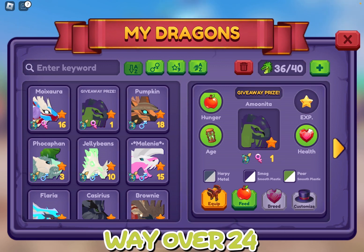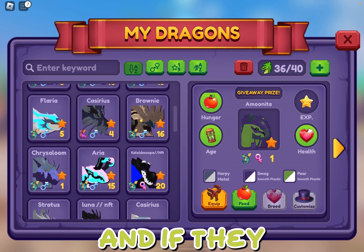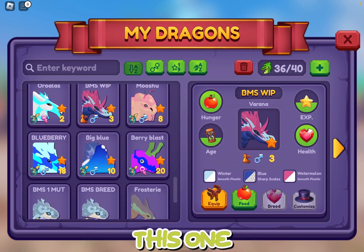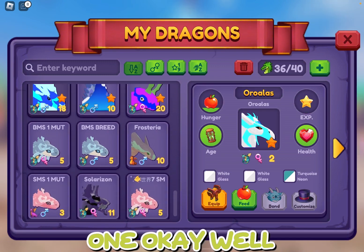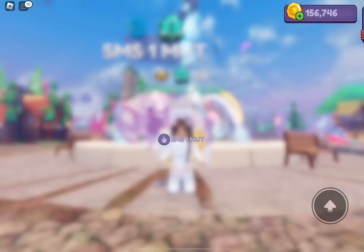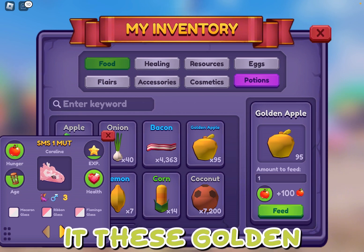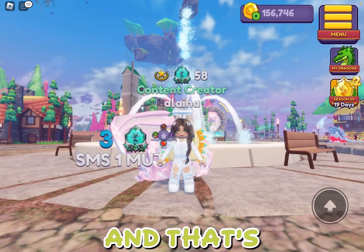Sorry if you didn't accept my friend request, but you do have only 24 hours to claim, and it was way over 24 hours, so I picked a new winner. Hopefully they'll claim the prize, and if they don't I'll have to pick another winner. I need to see what dragon is elder or juvenile. This one — how long will this take? An hour? We're not doing that one. We're just going to do this one because it's not elder yet.